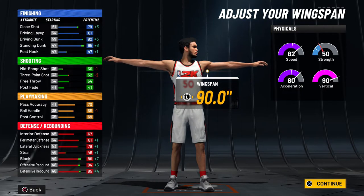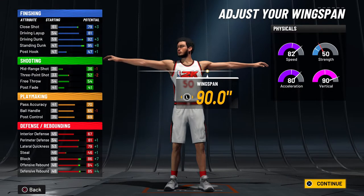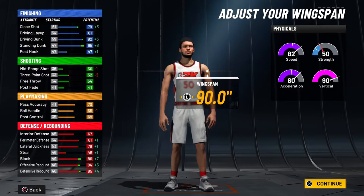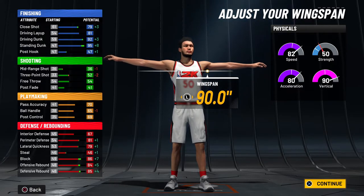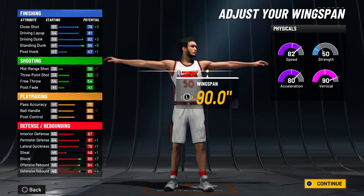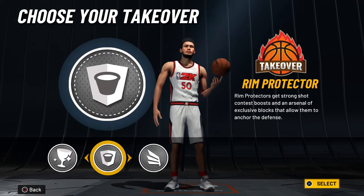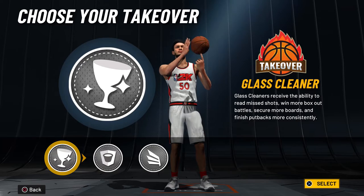For the wingspan, we're going to max this out. You can see we have 85 defensive and 84 offensive rebounding. If you really can't rebound with that, go ahead and buy some boosts until you get to 99, because at 99 you're going to have the same stats you'd have at like 6 foot 9. We're going to go ahead with that wingspan.